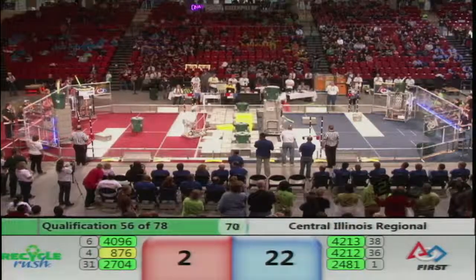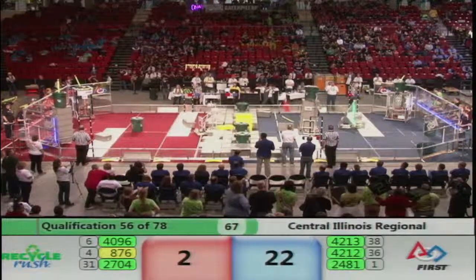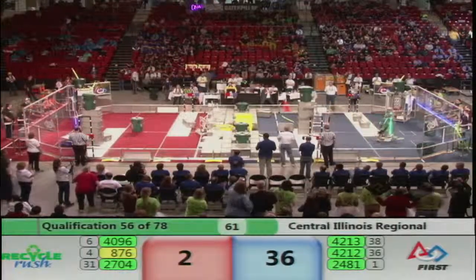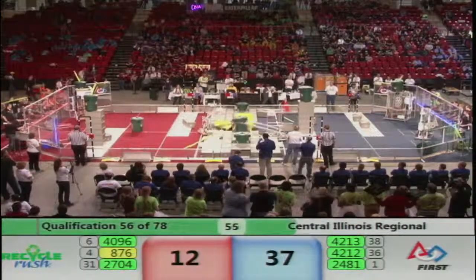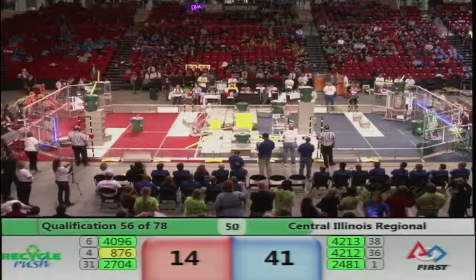And they're coming in with six from their human player. Meanwhile, over on Blue, we've got Roboteers lining up on that scoring platform. And it looks like they've done it again — that's 36 points for the Blue Alliance. Still on Blue, we've got Techno Barrets over close to the driver station. They have a stack of five totes, a recycling container, and a piece of litter.